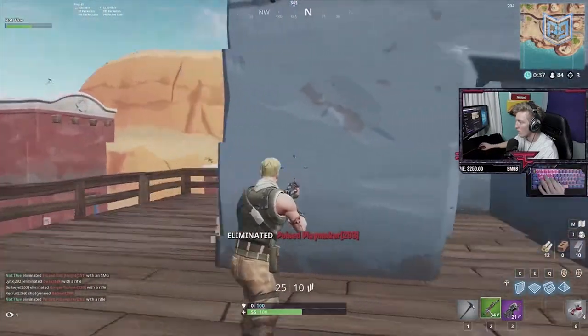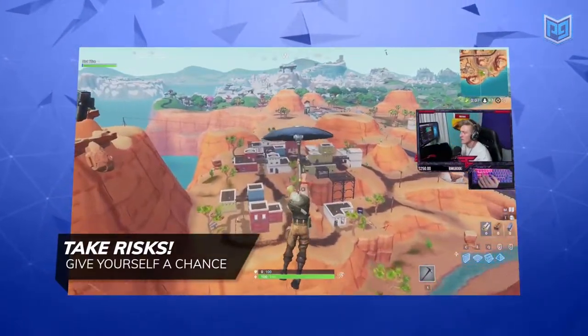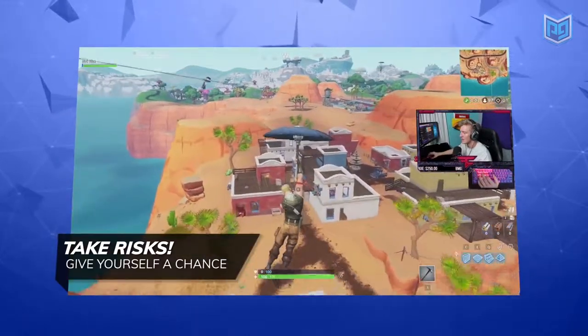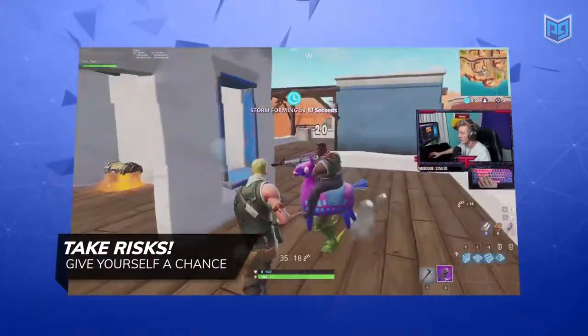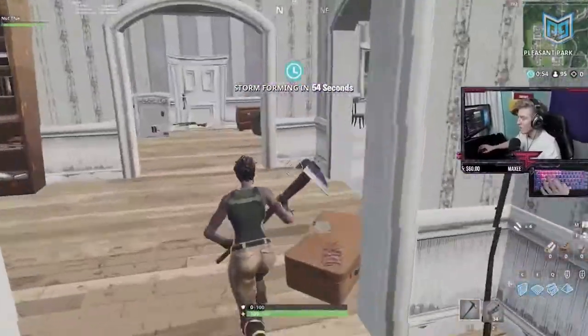When you commit to a play you're more likely to succeed, even if it's the wrong play — so make a choice and go for it. This is your traditional 50/50 hot drop landing. Tfue was dead to rights until he made a quick turn and found a P90. Some would call it luck, but it was a calculated risk — even if there was no weapon there, he gave himself a chance and the rest was out of his hands.